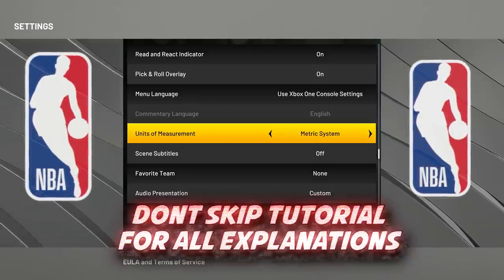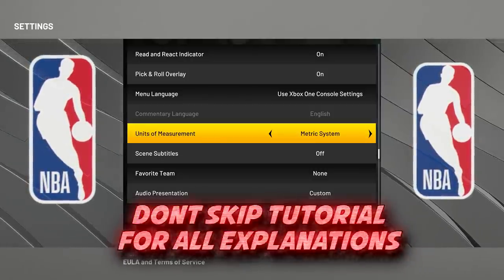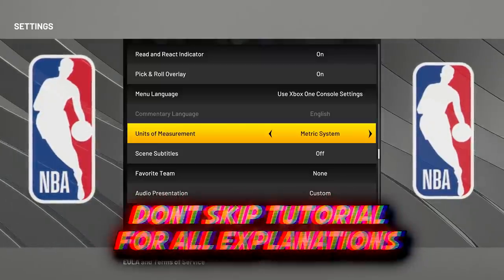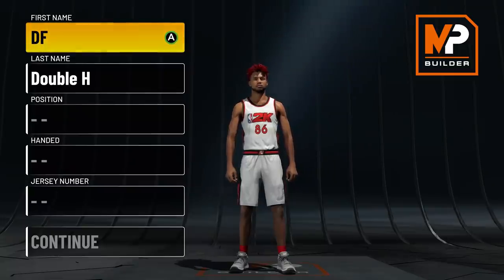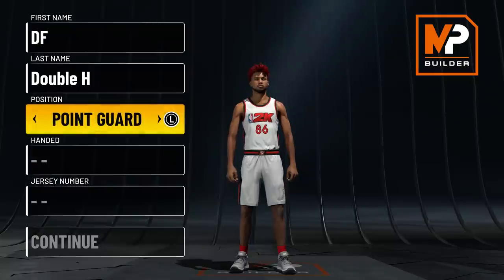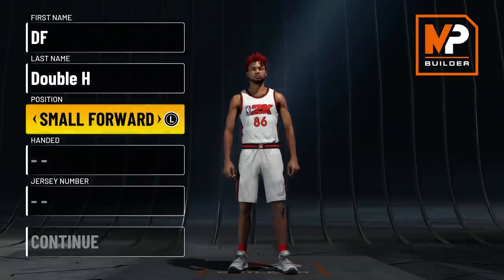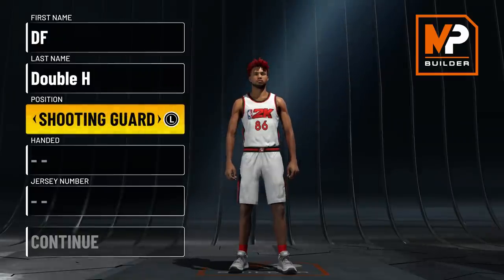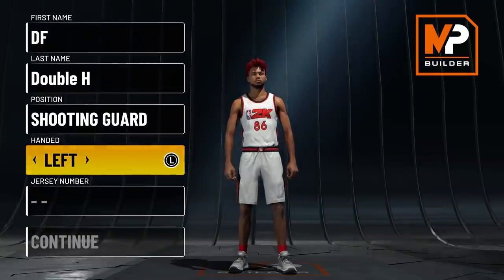Basically, you're going to be a six-five player that gets the six-four stats and six-four dribble moves — you'll unlock every dribble move in the game. For position, I tested point guard, shooting guard, and small forward. The best position badge-wise is shooting guard — you get the most badges and the best attributes. It's the best combination of everything.